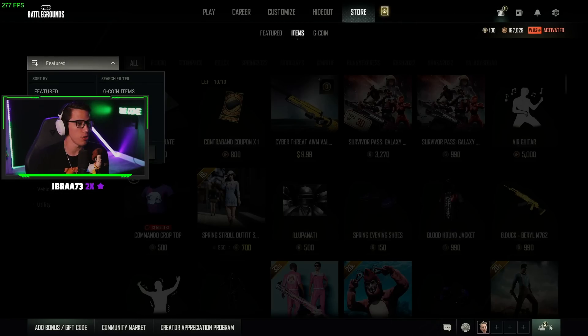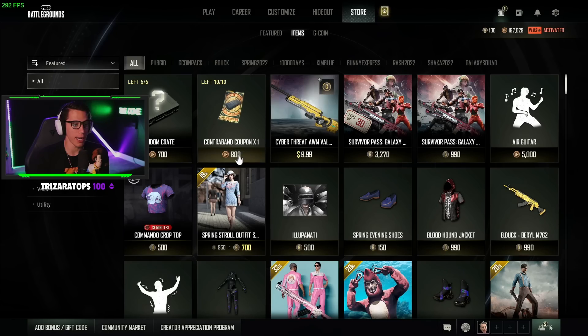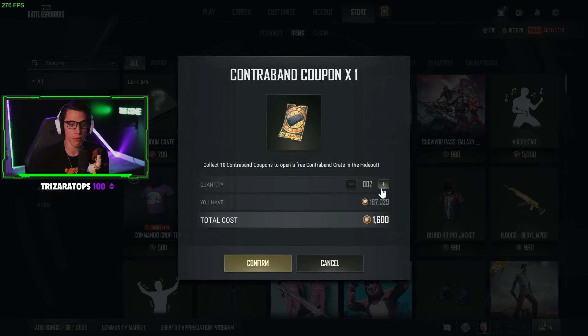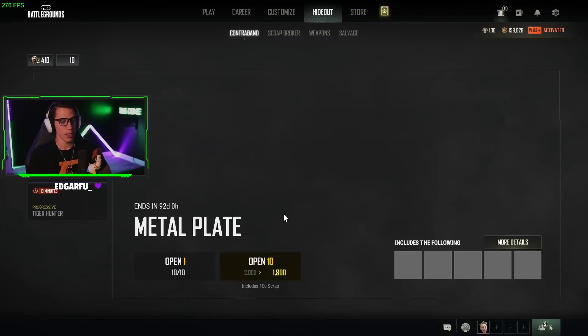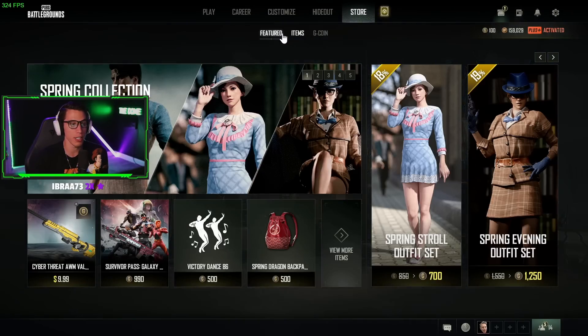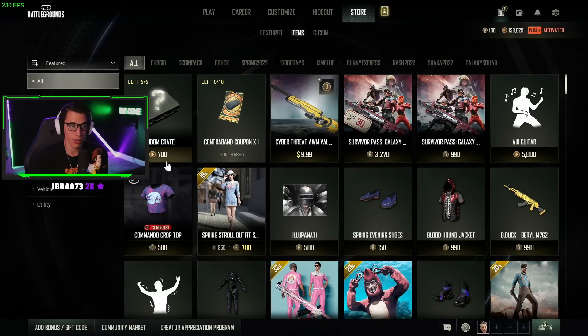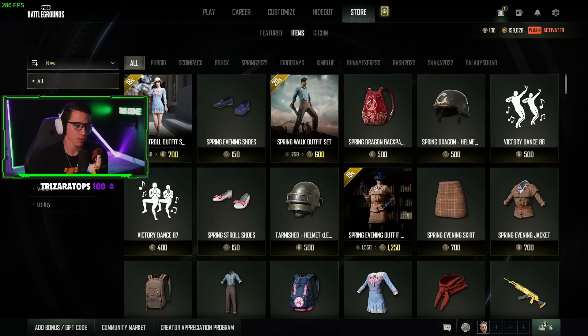If we head over to the store and view more items - hold on, let me not forget I gotta buy my contraband coupons. Remember, buy 10 of these every week with your BP. Got my 10 there, which we use for the progressive contraband crates. You can also buy the six random BP crates - sometimes you get some cool stuff, sometimes not so much.